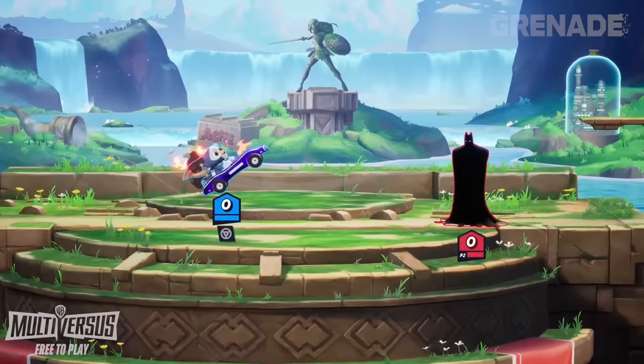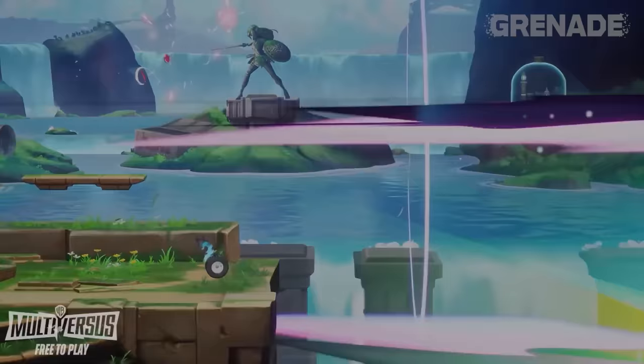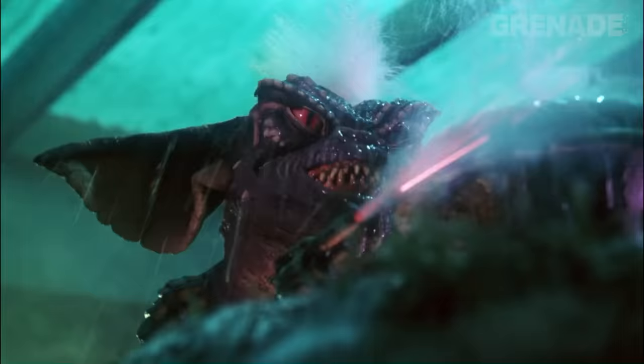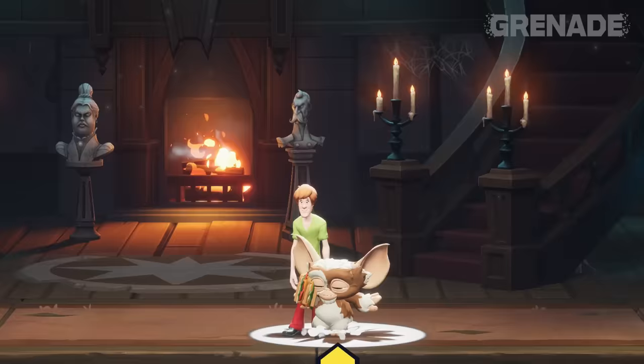Back to Gizmo racing over to Stripe. The reason why the car can randomly take flight in-game is yet another nod to the movie. Travelling at speed, Gizmo hits a snow shovel and flies into the air, just like in-game. He then lands and takes out Stripe by opening a blind and letting in the sunlight. And as we all know, Stripe is coming to MultiVersus soon to get his revenge.